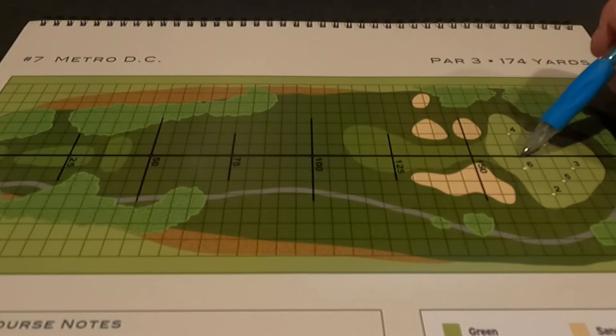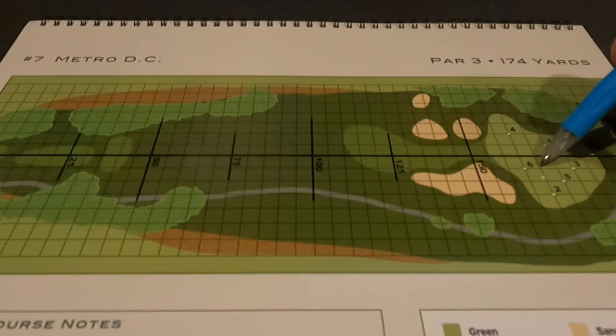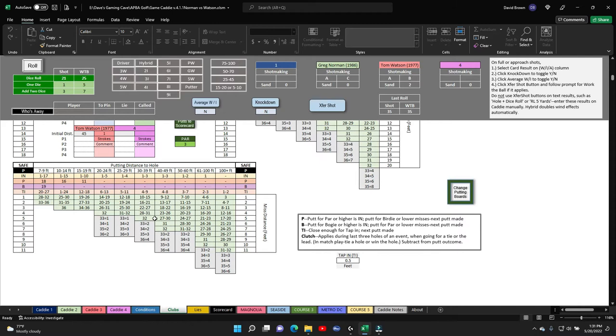Norman came in at 65 — one diagonal, two straights — and Watson came in at 75 — one diagonal, two straights — so they're pretty close to the same distance from each other. We move to the putting boards. Norman is at 46 feet, Watson at 45. Norman plays it safe, he rolls a 21, which is 27 at 46 feet.